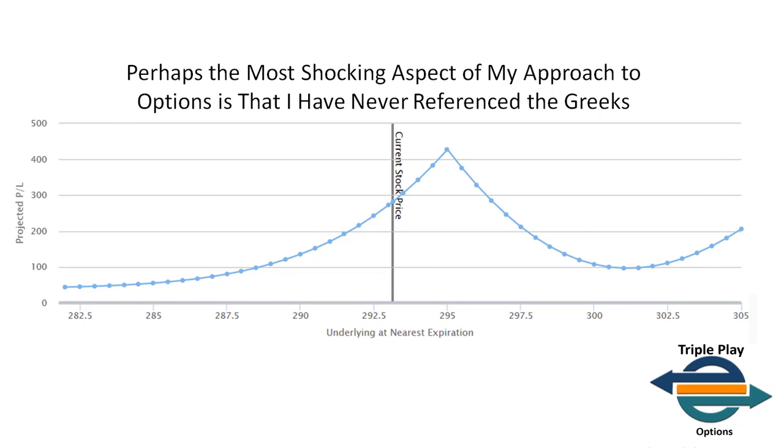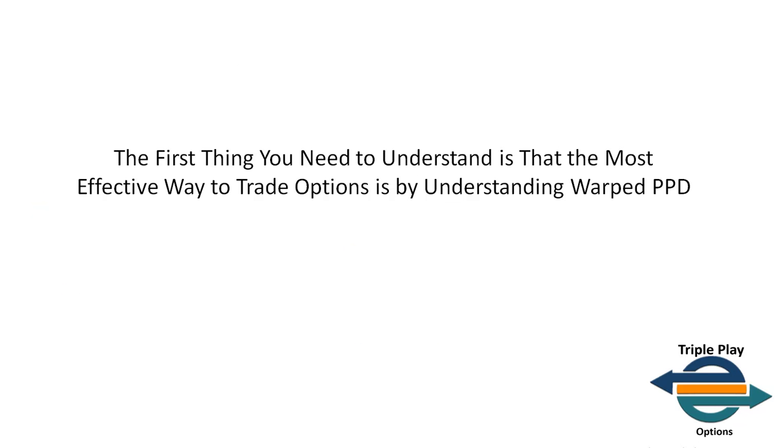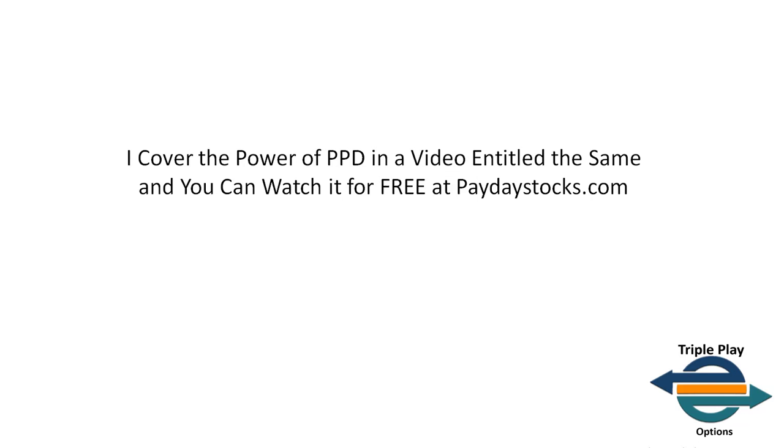Perhaps the most shocking aspect of my approach to options is that I never reference the Greeks — not the delta, the theta, the beta. I never reference the Greeks when deciding on an option trade to take. The most effective way to trade options is by understanding warped PPD. Warped PPD is the number one contributing factor to profitable options trading, and I cover it in a video called 'The Power of PPD,' which you can watch for free at paydaystocks.com.